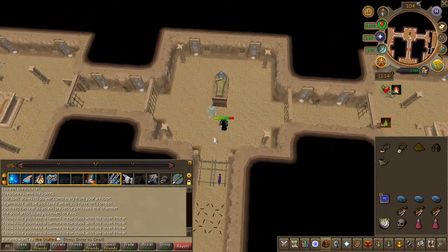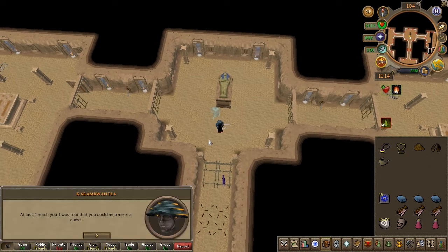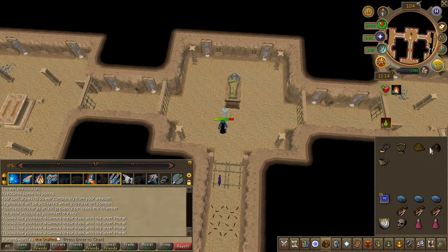Next, wear your ghostspeak amulet and speak to the ghost. You can now combine your earmuffs with your face mask — do so and equip it. You'll now have to make your way back to the well in Pollinivneach.